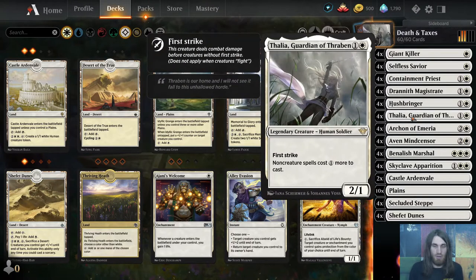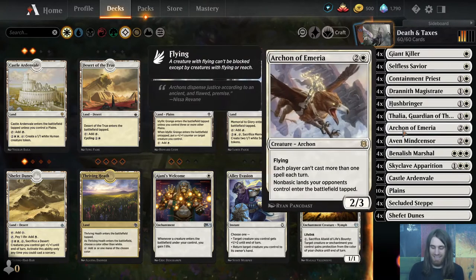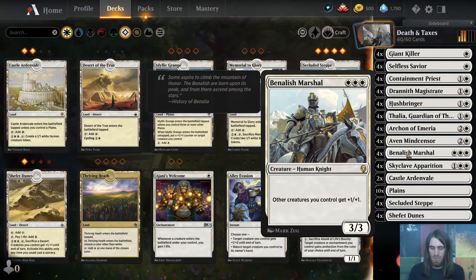Drannith Magistrate keeps spells from being cast anywhere other than the hand, so no escaping. Hushbringer makes ETBs and dying abilities not work. Thalia makes non-creatures cost more. Archon of Emeria plays Rule of Law and makes non-basic lands opponents control enter the battlefield tapped — the first ability is symmetrical, the second is not. Aven Mindsensor makes it so when they search their library, they only get to search the top four. It's basically a land destruction spell. Banalesh Marshal gives plus one, plus one to all our creatures since they're pretty tiny.